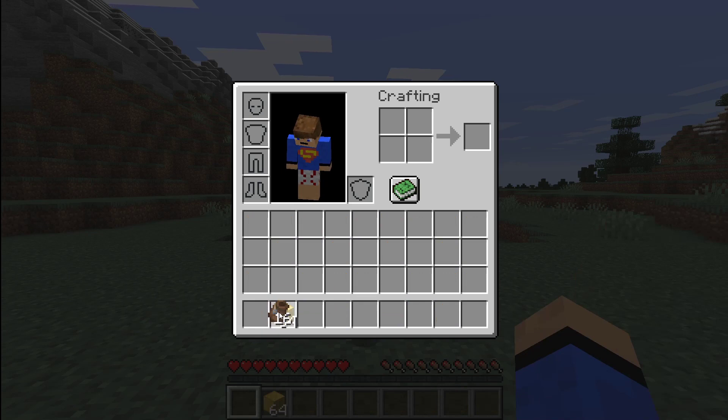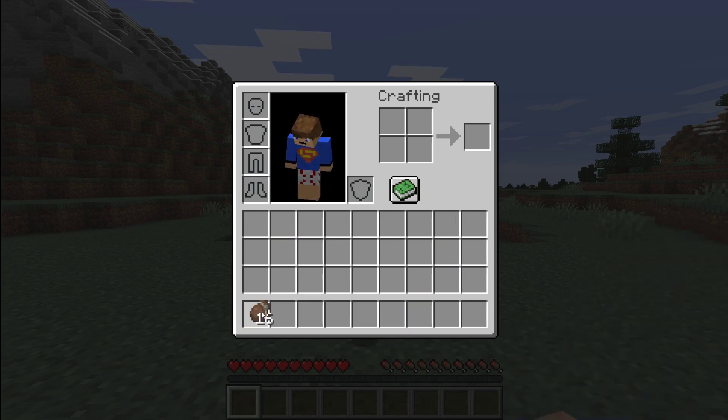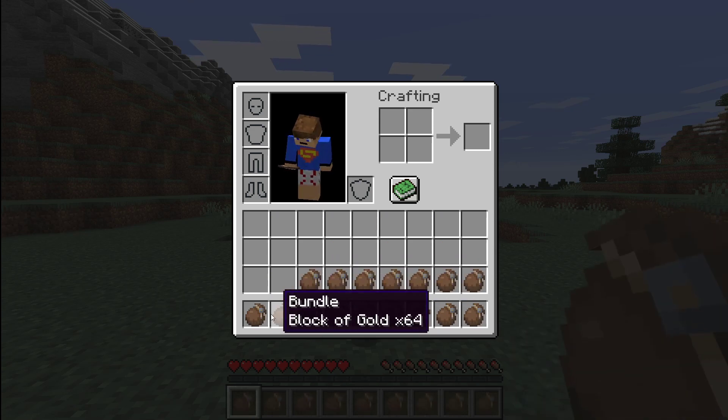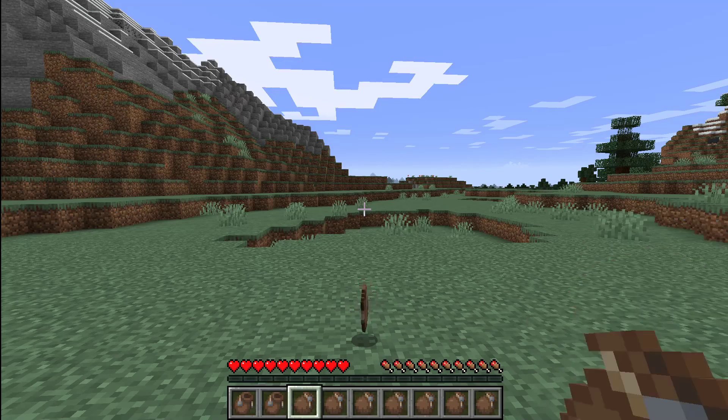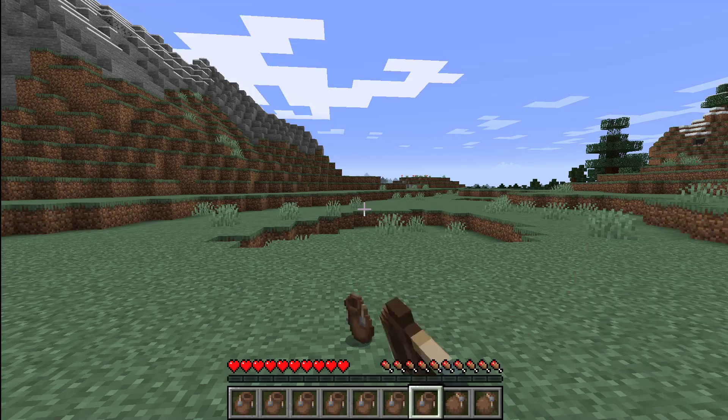Now if we get this here and put it inside by right clicking, as you can see we've now got 16 bundles here and they're all filled with gold blocks — every one of them.